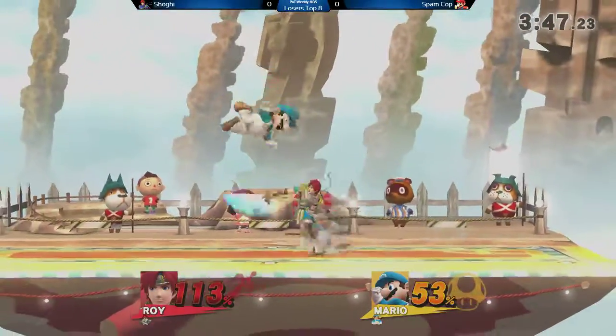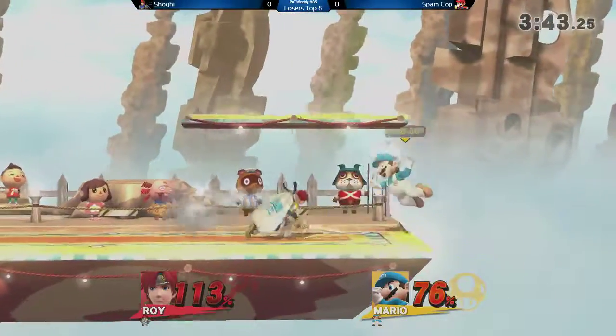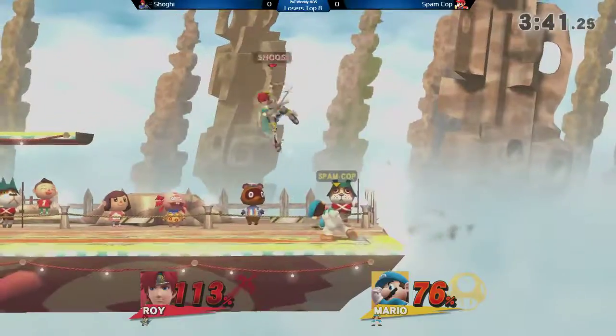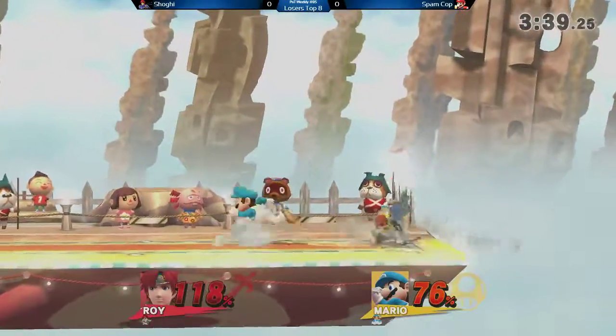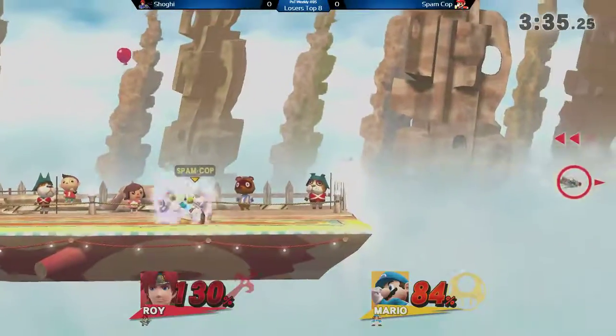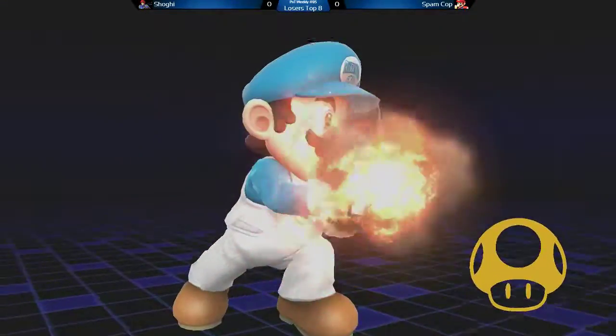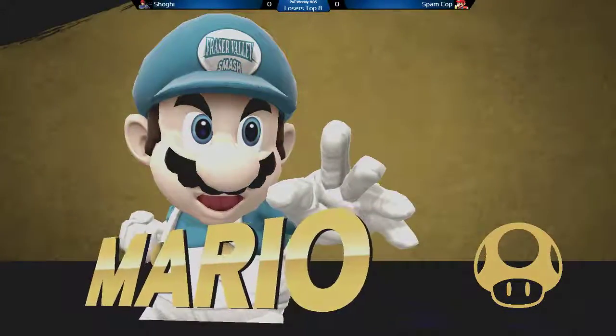For another read on his aggression, Shuggie uses that to get behind him. Gets a juggle started here, keeps the pressure going — now 76% on SpamCop. That nair's gonna put him in the corner. He fights out with a soft portal and a down smash. There it is. There's game one going to SpamCop.